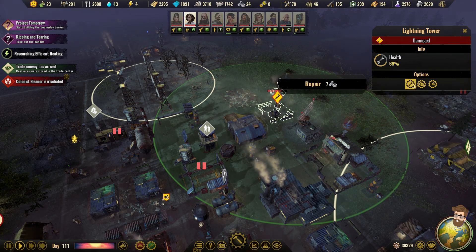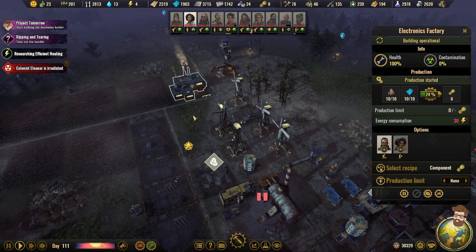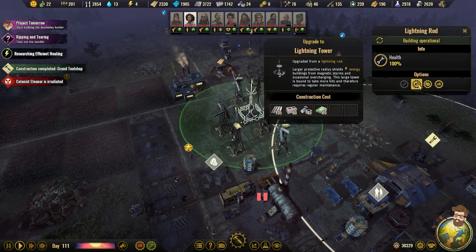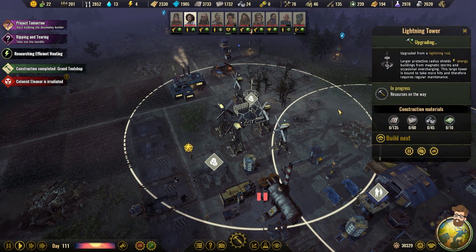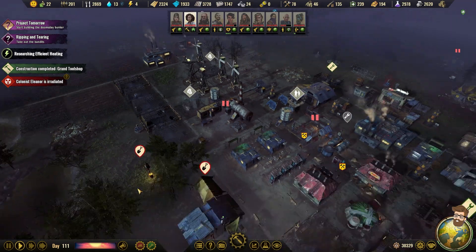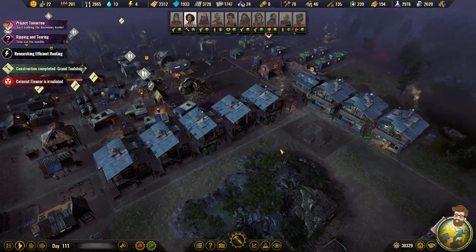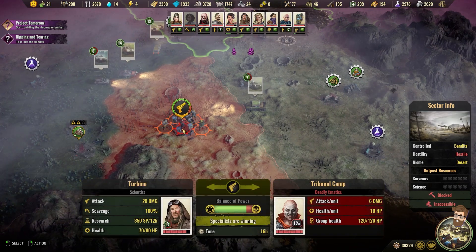I saw that guy take a shock. This guy needs an upgrade — thank you for reminding me, game. Increasing the radius that it's going to be protecting — very helpful stuff. And now the first maintenance depots are coming online. That's nice. Wow, we are just moving things along, aren't we?